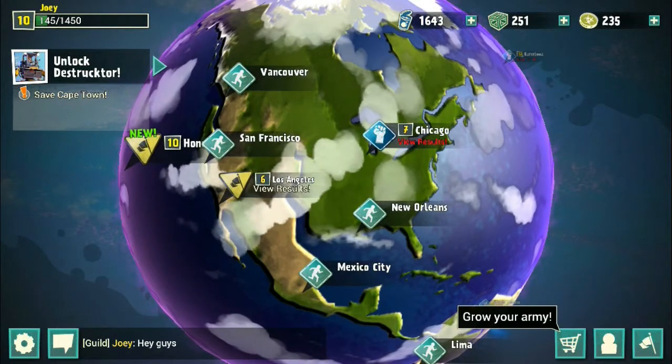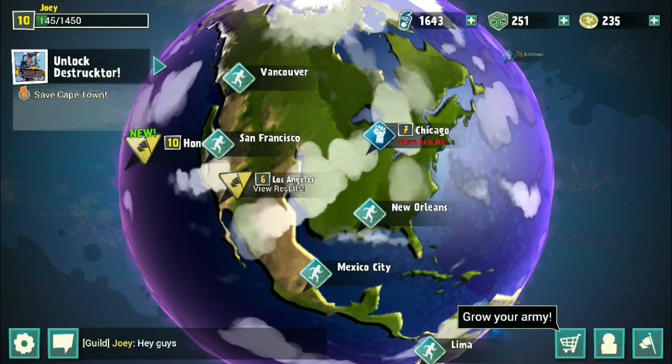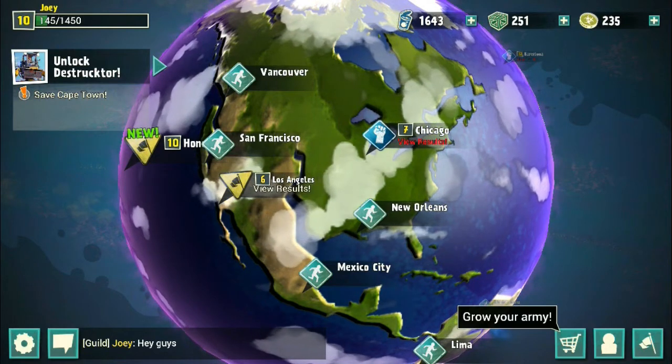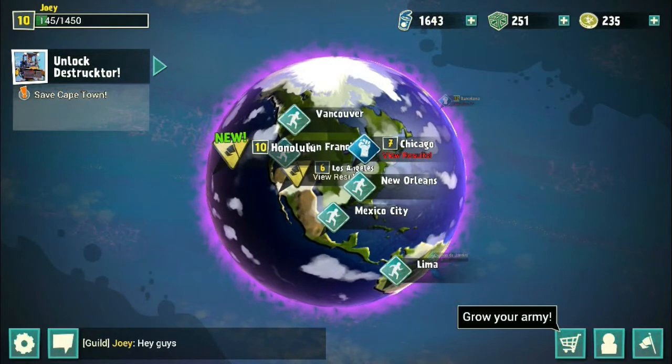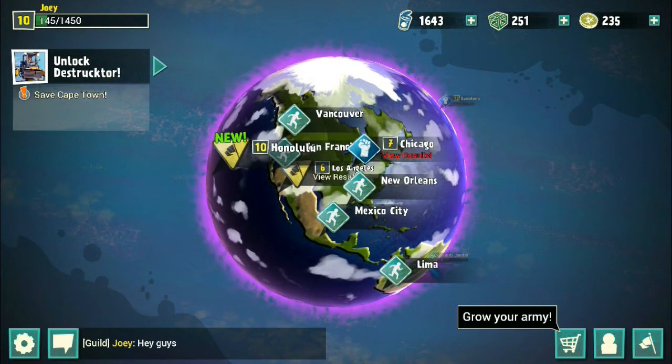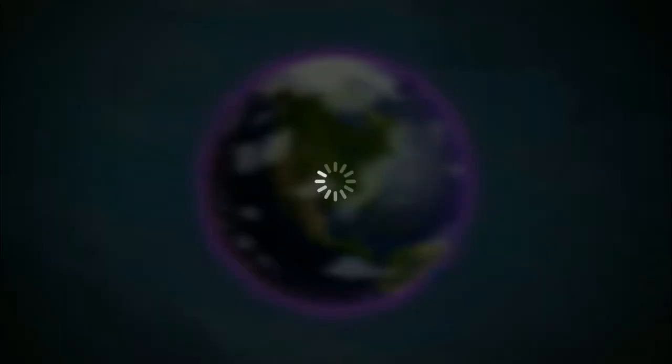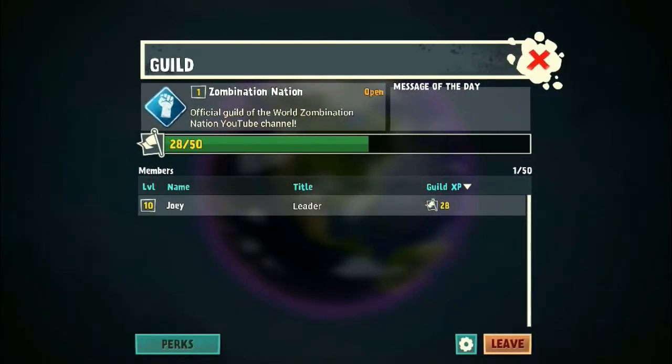Right off the bat, let's take a look at some of the new updates. They were actually pretty good little updates and UI changes that just made the game look better altogether. The first thing is guild leveling — they added guild leveling. Let's go to my guild right here. Now you can level up your guild, you can see the guild XP, you can see the leader, and it looks better overall.